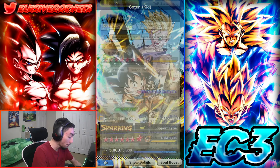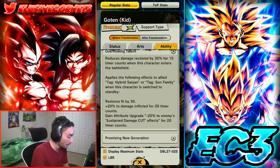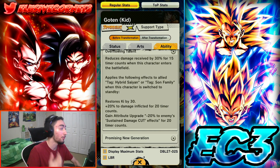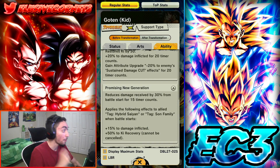With this Goten, he is a support type character. I'm pretty sure — correct me if I'm wrong in the comments — he might be the only support unit in the game, or at the very least one of the only support units, that actually gives cut penetration on swap out. Not only is he giving that, but he's also giving extra damage affected and ki on swap out.